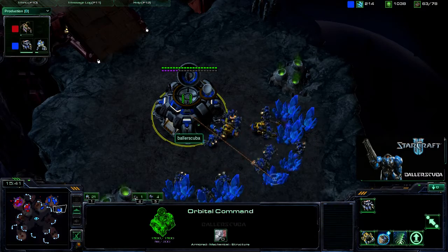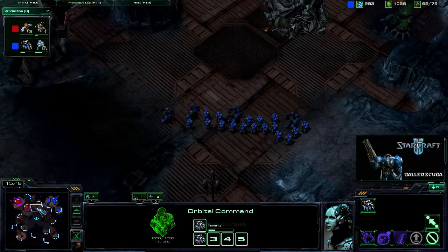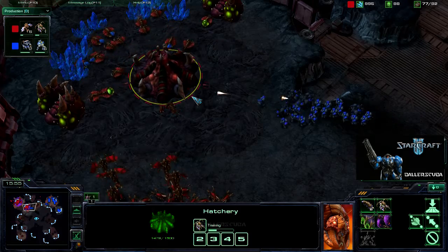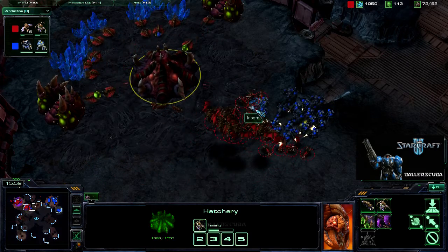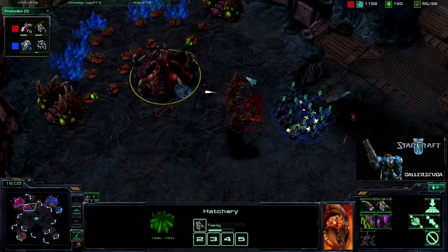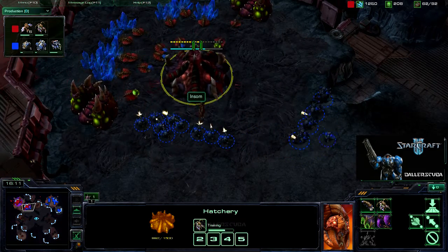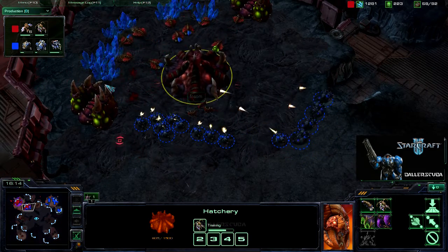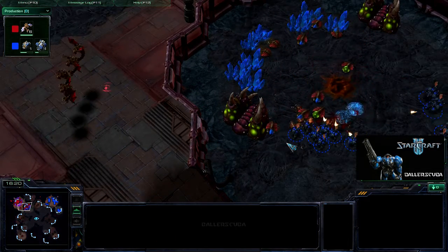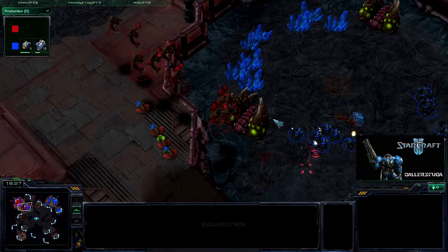Too late, should have gone earlier. I do have an orbital command up at my expansion and here I'm going for another push. It looks like that hatchery just finished because the queen is just now getting started. Engaging his forces — if the mutalisks had stayed he might have been able to finish me off, but they kind of skirt around because they're mutalisks and that's what they do. He's waiting for the stim to finish.